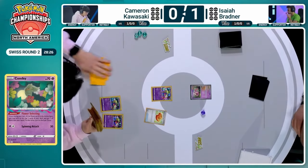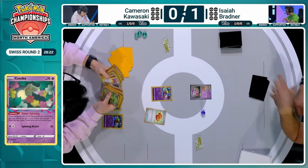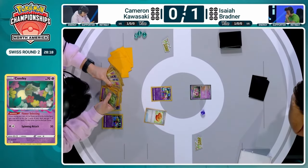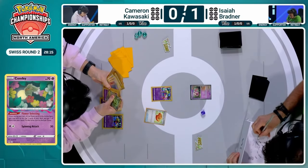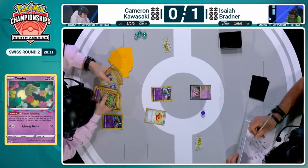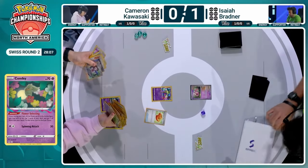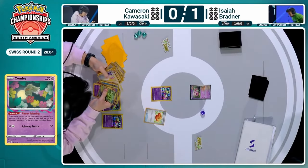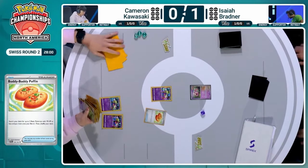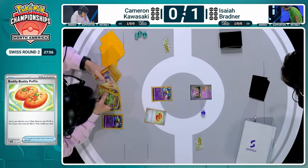That Buddy Buddy Poffin is not failing us on first turns so far. Cameron is going to bring out these Comfeys onto the field, and will be very happy to see it's Scream Tail this time in the active — still an ancient Pokémon, just not the one you actually need. Cameron once again being very thorough with his prize checking: Pokémon to the front, energy to the back. That's usually what you want to prioritize, because you have the least of singles in the Pokémon — you want to know what options you have access to.